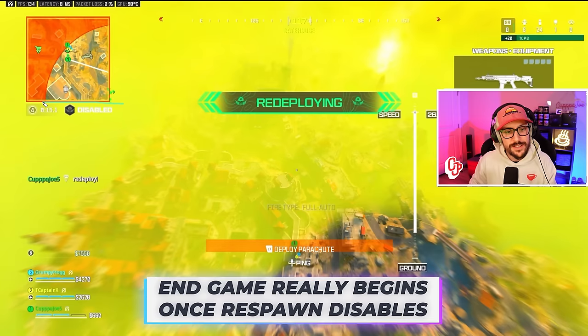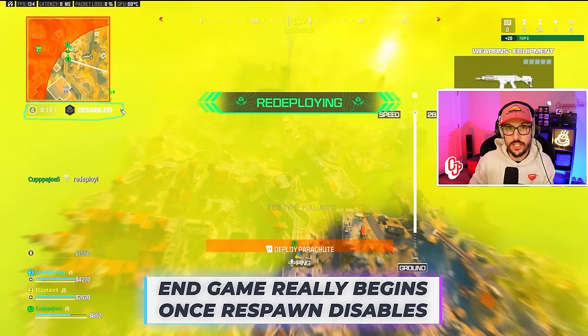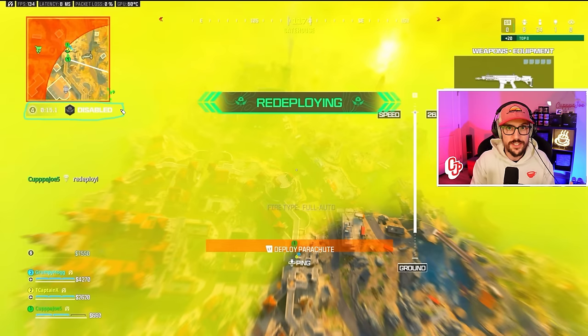Number one: endgame begins when respawn disables. This is when we start to slow it down and play more strategic. Up until this point, we've had the resurgence timer, but now if either you or one of your teammates dies, it's significantly harder to get you back. So you've got to slow it down and play really strategic.